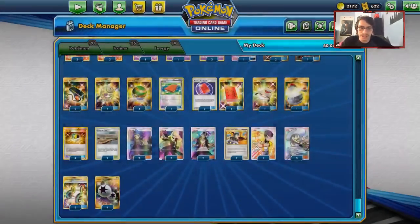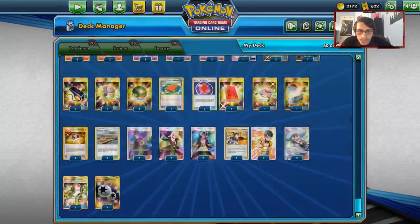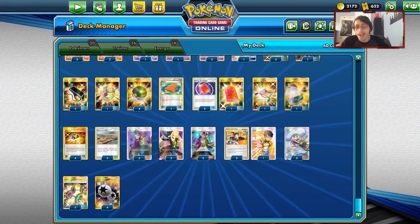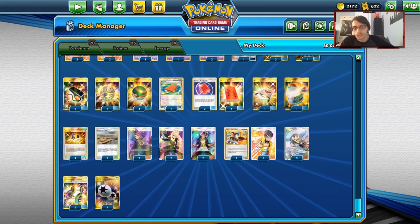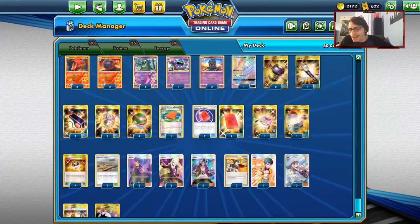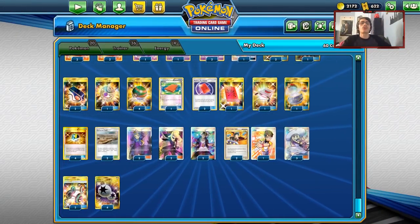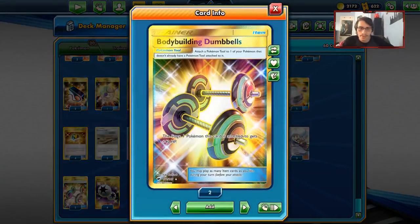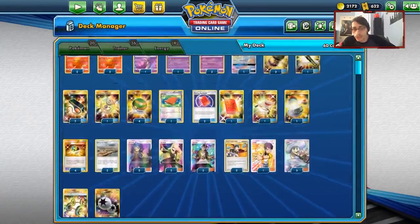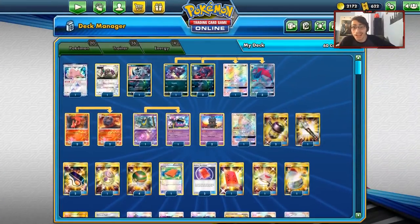Two Ace Rolas for healing, two Cynthia, three Lillie for draw. Because we don't play many draw cards but we have many Marshadows and Judges, it's fine — though I wouldn't mind more draw cards since there were moments I wasn't drawing well. Two Guzmas — two might be a little short, but a lot of the time you're using Judges so you don't need Guzmas as often. I'm playing Bodybuilding Dumbbells over Choice Band — this is good against Pikarom, you get more HP and can turn Zoroark into a three-shot Pokemon. And that's it for the Zoroark Hand Control deck.